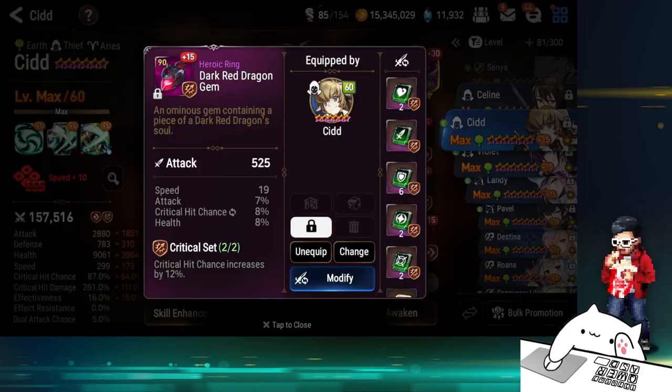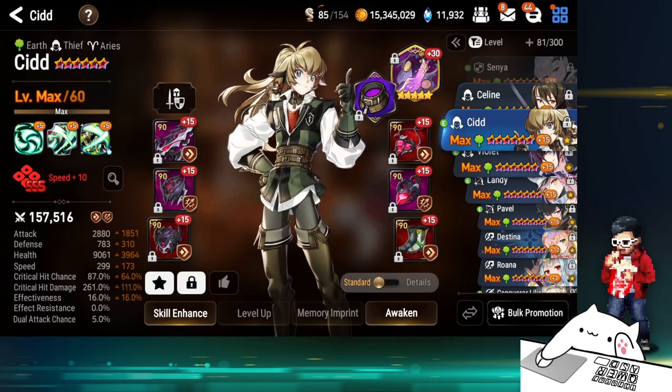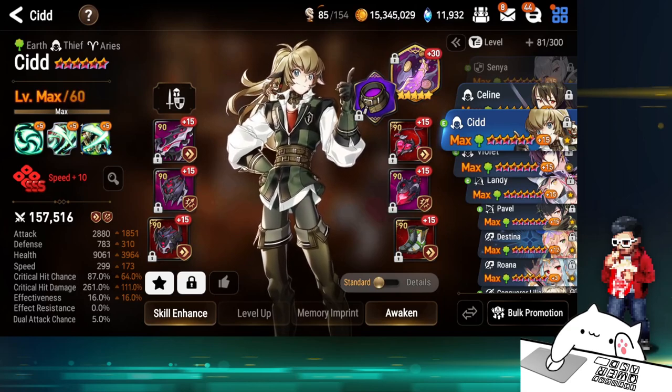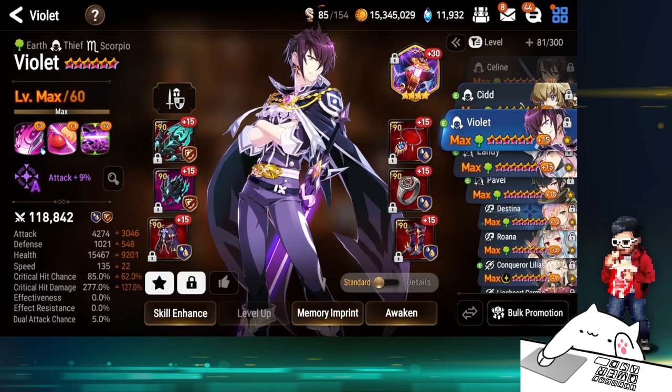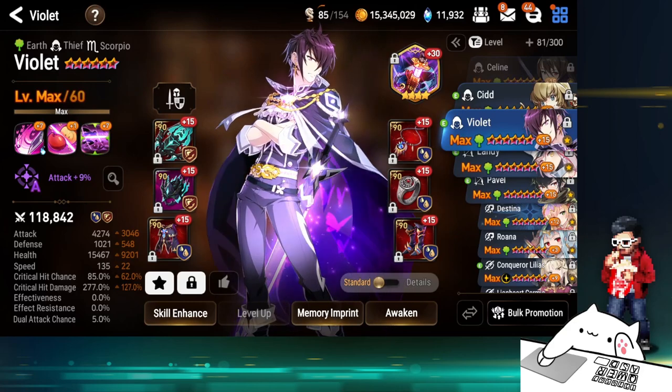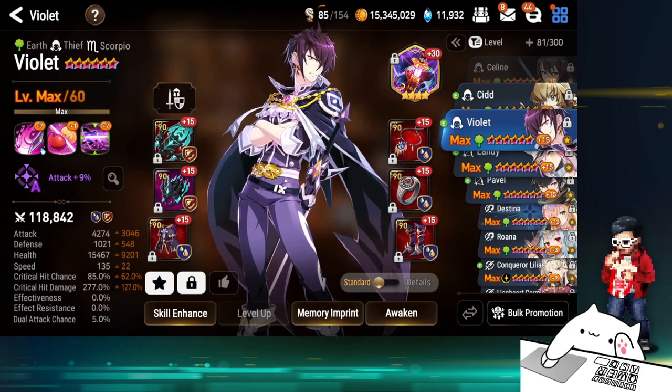Green Sid does what I need him to do, and his gear can't really go to anyone else — for example, this 19 speed crit set piece has flat attack, so a lot of heroes won't benefit from it. He's in the middle ground where he can just use it. I don't think this gear will go to anyone else anytime soon. Green Violet — just built to counter ice. If opponents dip too much into ice you just pick him.